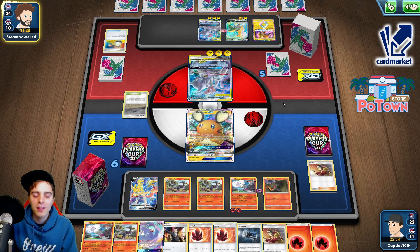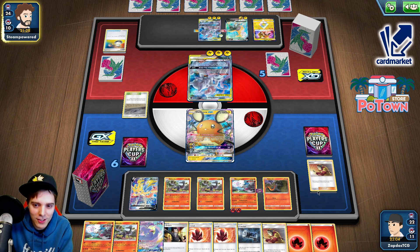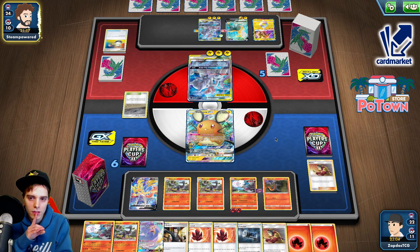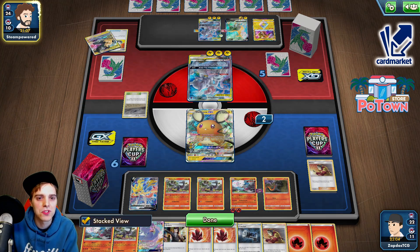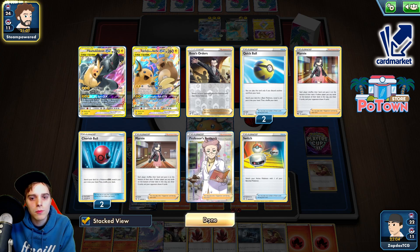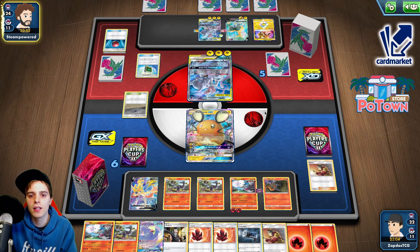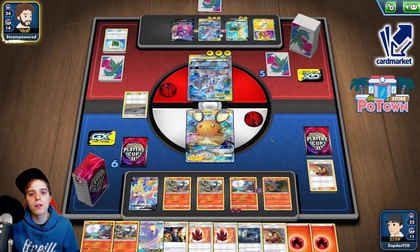Maybe if he uses the Danny GX right now, we'll be so happy. Big Charm — doesn't matter too much. We have Great Catcher, Boss's Orders in hand, Welders in hand, Fire Crystal — so we can actually put three of them in the discard pile drawing nine cards, as well as using Oricorio GX. If he doesn't Marnie, it would be fantastic — just knock out the Danny GX here. Cherish Bolt — yeah, slap down the Danny, search for Marnie. Probably has the Danny's in hand. Electromagnetic Radar — okay, the Danny is coming. The good news is there's two Salandits on our field, so that is going to be making ourselves Marnie-proof. There's no Danny — that's too bad, just a regular old Crobat.